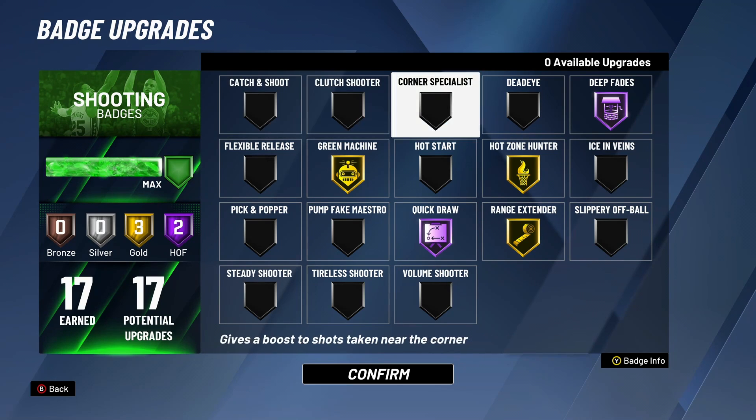The first and most important badge out of all of these is Quick Draw. A lot of people don't realize Quick Draw activates for your fades, hop shots, and step backs and changes the timing of them — it makes them a lot quicker. Having a high Quick Draw is super important because you want to get those shots off before the defense can contest you. A quicker release also feels a lot more natural than holding that button forever to get off a fadeaway.